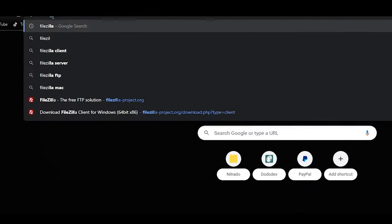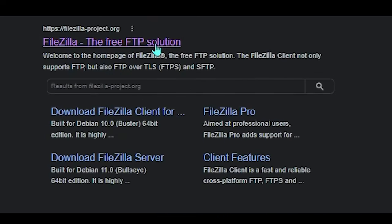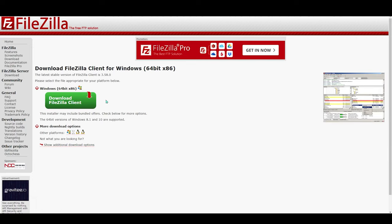Now open up another tab and Google search FileZilla — I'll leave a link for this in the video description too. Once you're on the FileZilla website, you should see two gray boxes. One says Download FileZilla Client and one says Download FileZilla Server. You're going to want to download the client, so click that gray button. It'll bring you to the next page where there's a big green button that says Download the FileZilla Client. Click that button. If you're on something other than Windows, they have more download options down below, but I'm going to do Windows.